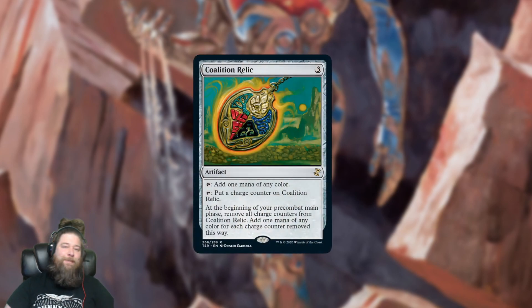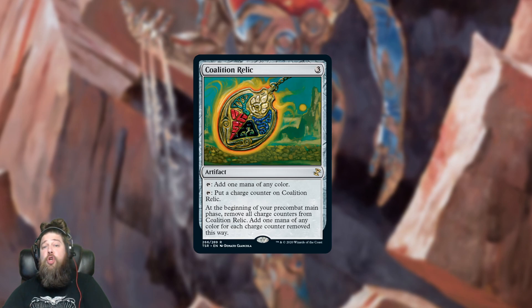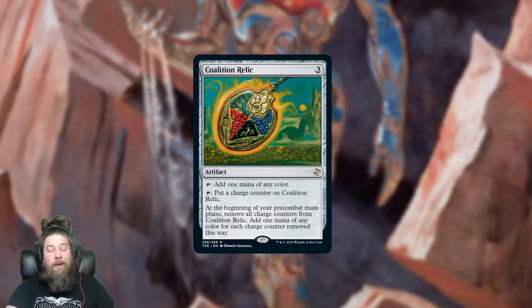Speaking of not especially valuable cards, we got Coalition Relic, which kind of makes me sad. This is one of those cards that shows how much Commander has changed and how much more powerful many of the new cards are. If you jumped in a time machine to 10 years ago, Coalition Relic was a mana rock that would be in essentially all of your Commander decks — one of the best you could play. But since then we've gotten Commander Spheres, Arcane Signets, and the rest of the Talismans, and there are so many good mana rocks now that Coalition Relic finds itself seeing play less and less. Even though it's technically a 3-mana rock that can add 2 mana, it's just a $5 mid-tier mana rock now rather than an expensive chase card.